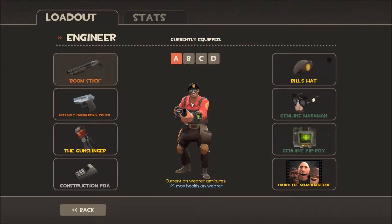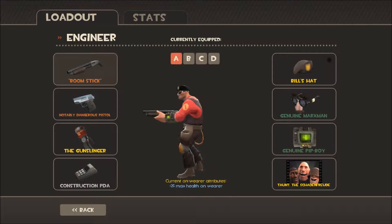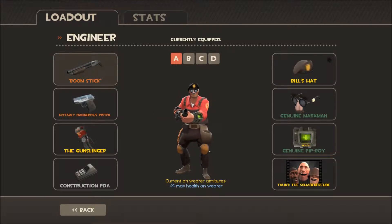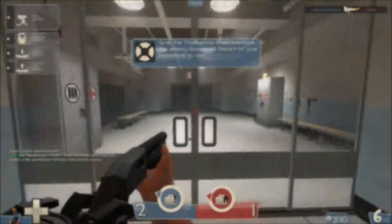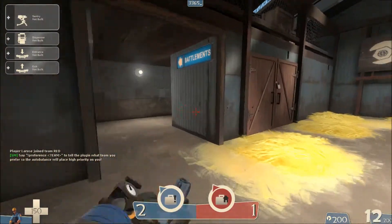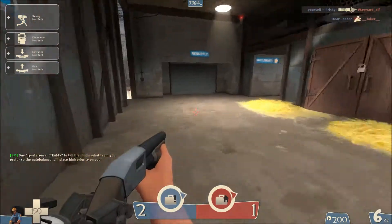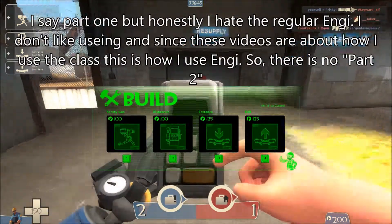I'm going to be using the stock shotgun, the stock pistol, and the gunslinger. The reason my screen is different is because I'm also using the Pip-Boy. Alright, hey everybody, Fuller and i600 here. Today we're going to be playing some more of Meet the Nine. Today I'm going to be doing part one of Engineer, which is going to be Combat NG.